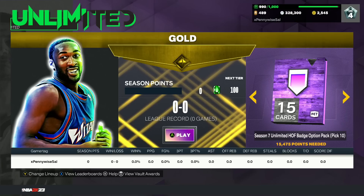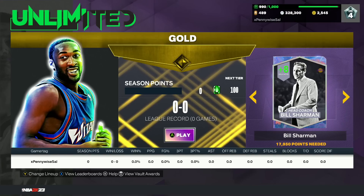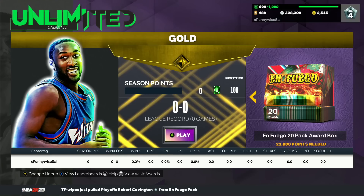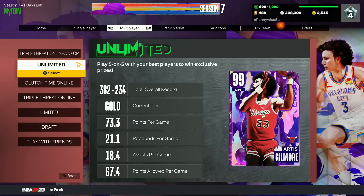In total you get 17 Hall of Fame badges, 25,000 MT, 250 tokens, and 10 Hall of Fame badges from Unlimited. You also get the Bill Sharman coach, who is a Galaxy Opal balanced coach — basically free, and you can probably sell him on the auction house. Plus a 20-pack award box for the Fuego promo. All around, Unlimited is the best game mode to grind in Season 7.